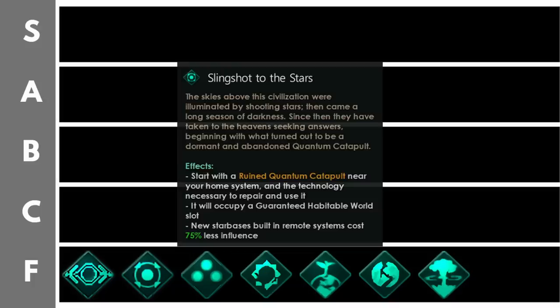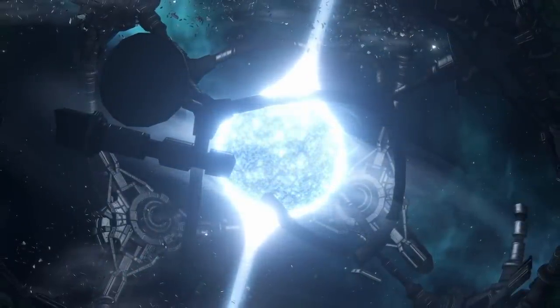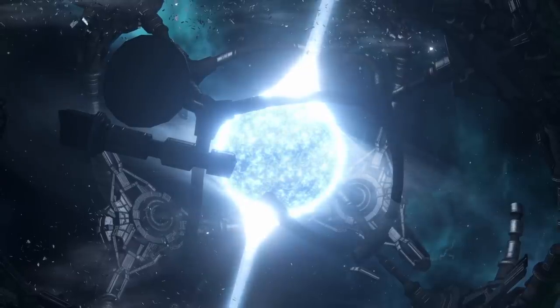Slingshot to the Stars is the first origin from the new Stellaris Overlord DLC, which you'll need to use it. This origin gives a minus 75 star place influence distance cost. You'll start with a ruined quantum catapult megastructure in a neighboring system, along with the quantum catapult archaeology site. That site gives a nice amount of engineering research, and at the end of the chain you'll get a 50% increase to megastructure build speed — though that modifier expires, so it's best not to complete the site until you're ready to fully repair the ruined quantum catapult.